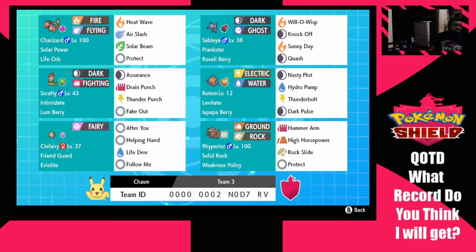We got Scrafty running Fake Out, Thunder Punch, Drain Punch, and Assurance — more of a support-oriented Scrafty. Thunder Punch is meant to counter a lot of things Charizard may be weak to. I got a funny story about Assurance — I'll save that for later. We're running Lum Berry, shout out to Michael the Squirtle; during one of my practice sessions he said he was tired of running Salt Balls, so this is a shout out to him.